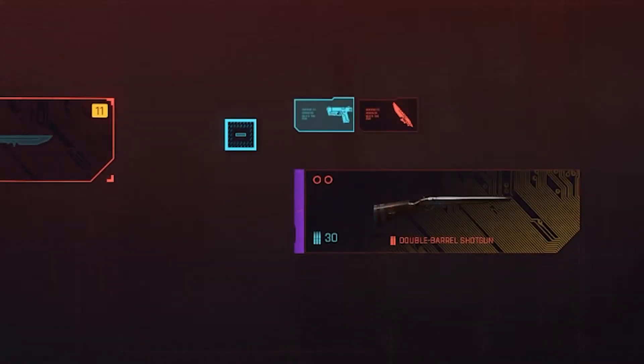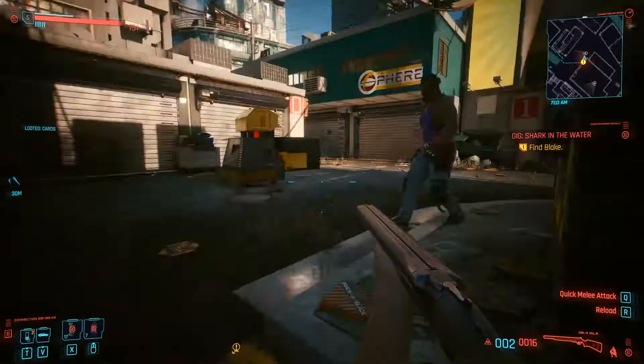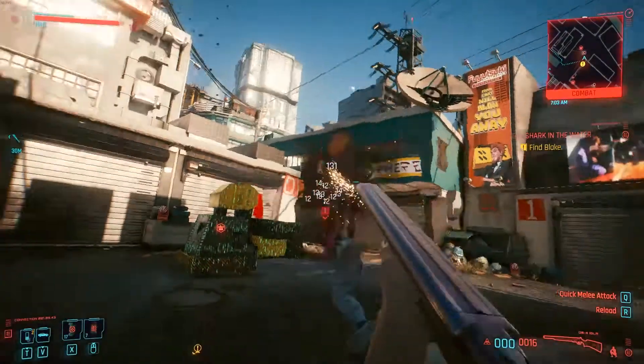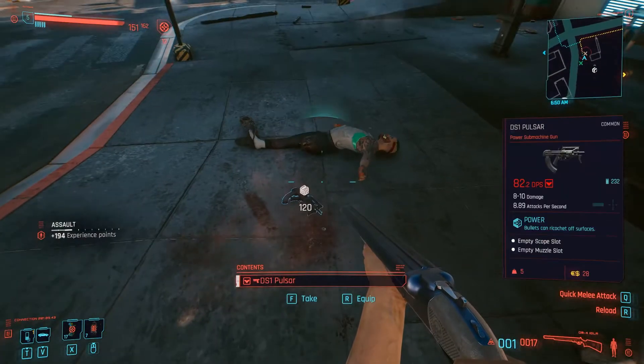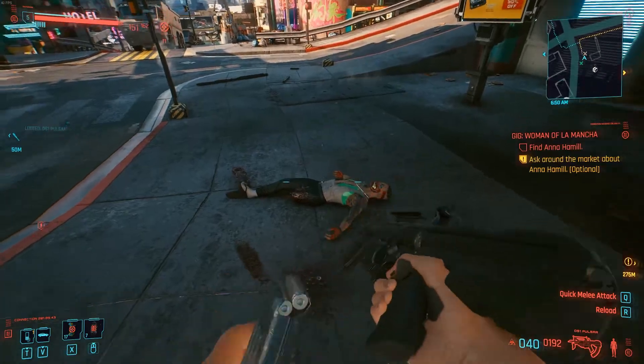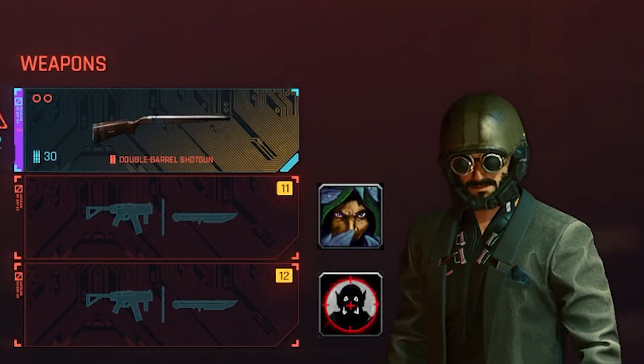In the first slot, we're going to use a good old-fashioned double-barrel shotgun — perfect for every situation. When things get a little too dicey and the enemy gets a little too close for comfort, with a high chance of dismemberment and knockback, can't go wrong with this one. And in the other two slots, we want to cover the bases of stealth and long-range combat.